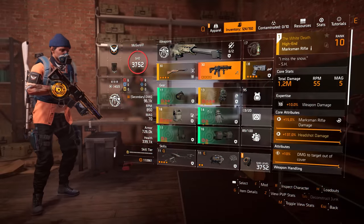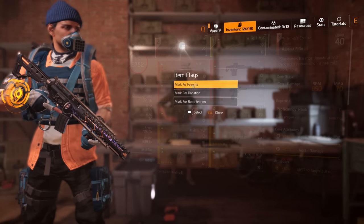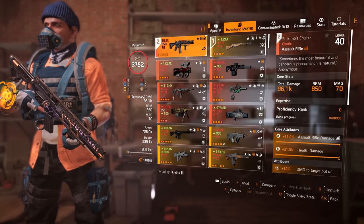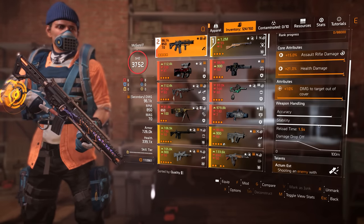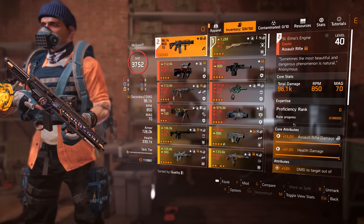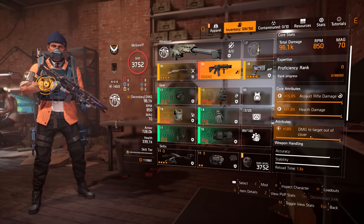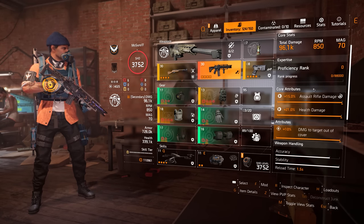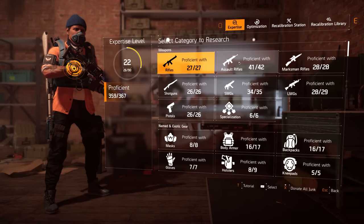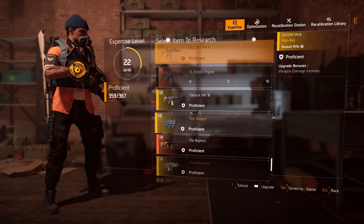Now we have fully optimized attributes and core attributes on this weapon. Remember to mark it as a favorite — that's very important so you don't accidentally delete it. Now I can put it at expertise level 22 because I have enough resources. With the perfect attributes and core attribute, all that's left is the expertise rank. If you have the materials you can do it right now, or you can just play with the gun and level it up.